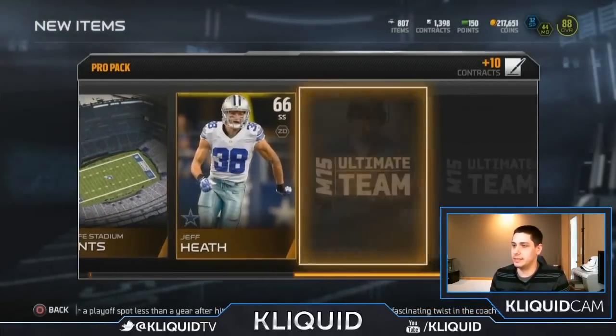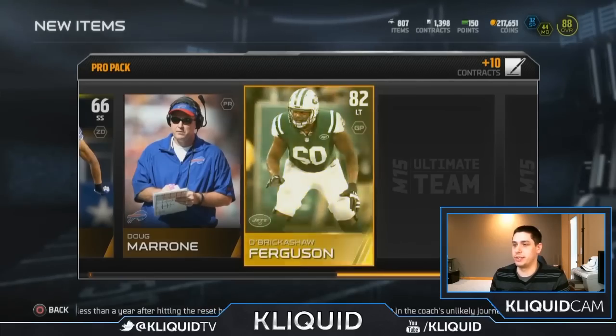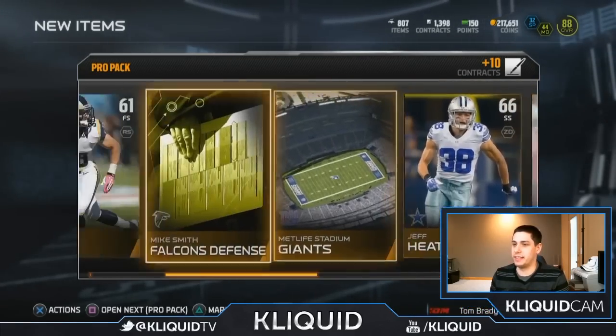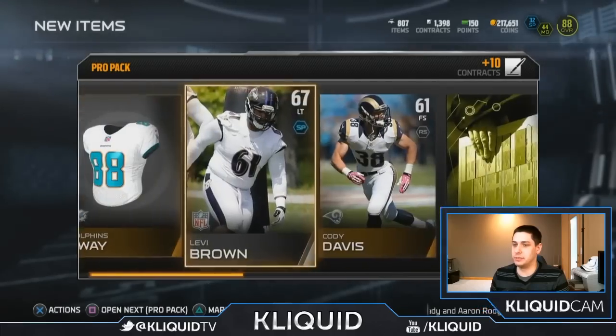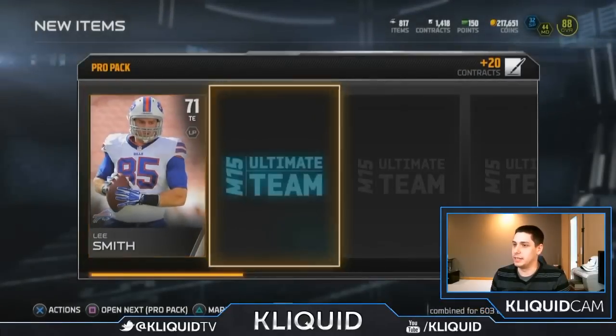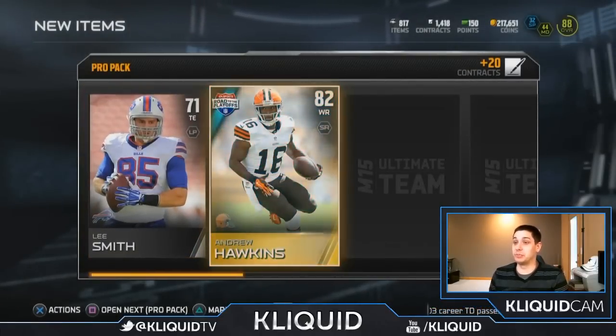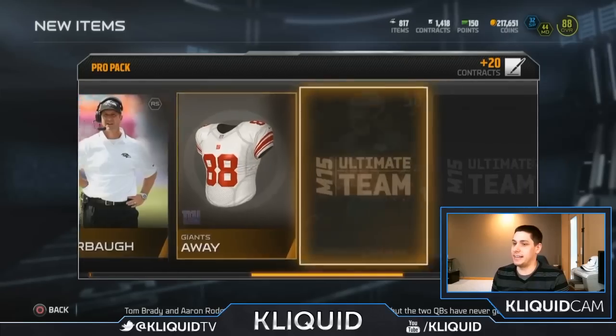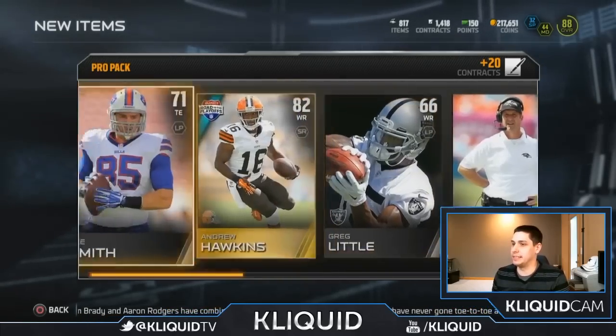Come on. Give Rick Shaw Ferguson gold. Yikes. Really just nothing exciting out of these — just absolutely nothing, nothing even to be entertained about. Okay, so we finally get our first Road to the Playoffs item, at least. It's Andrew Hawkins. Nothing too exciting there, but at least it's something.